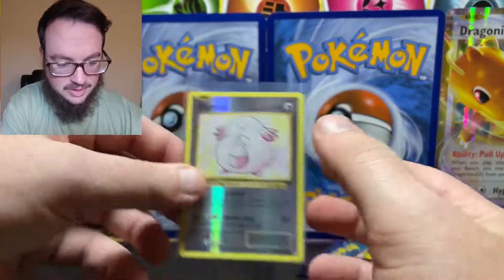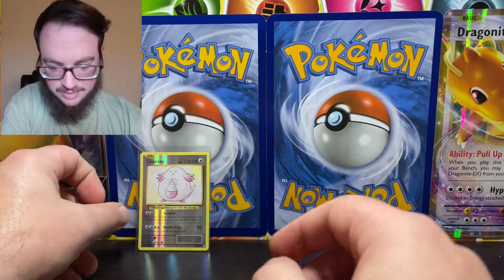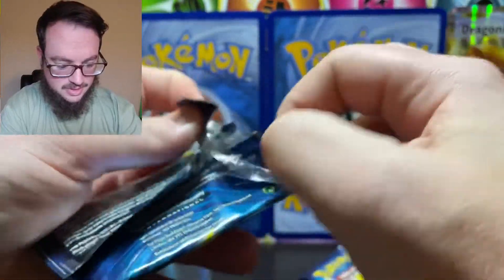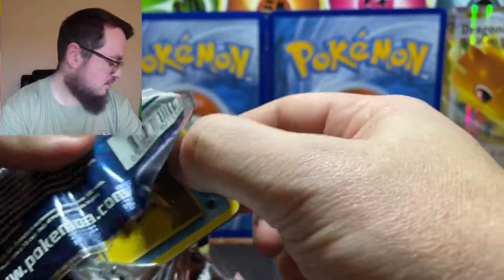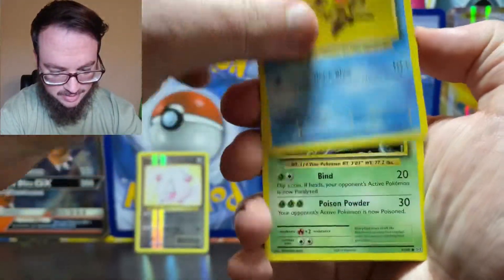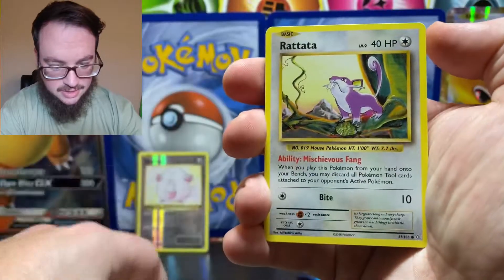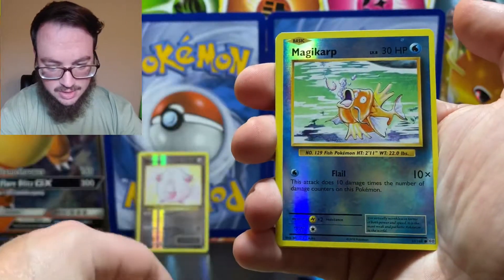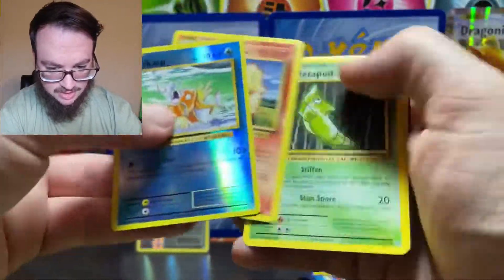The pulls in this one were not great — that error pack has really been the only decent find. But who knows, I've got two Evolutions left, maybe we'll get something good. Pangoro, Rattata, Weedle, Voltorb, Magikarp reverse, and an Arcanine.